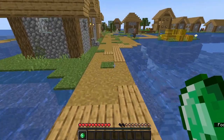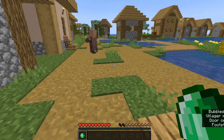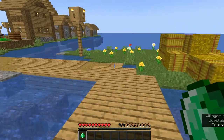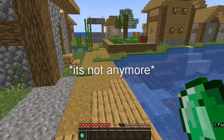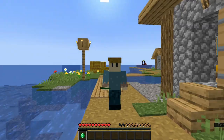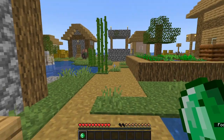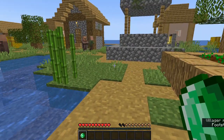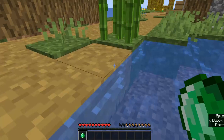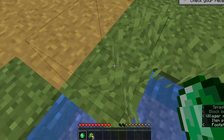Okay so it's day 0 and we're starting off here. I've given myself just one emerald. The goal is to survive 100 days in survival mode. In my last 100 days I died twice — once to a hoglin and once from fall damage. This is a seed that I found and I'll leave the details on how you can get the world in the description.